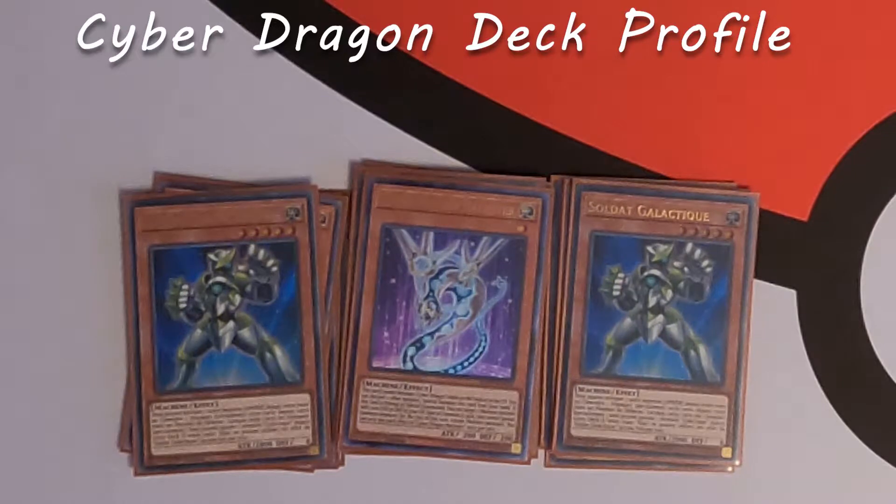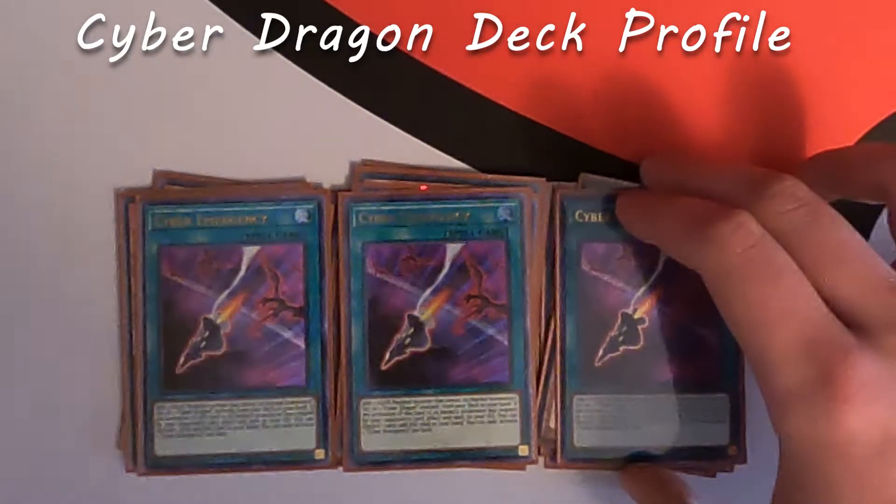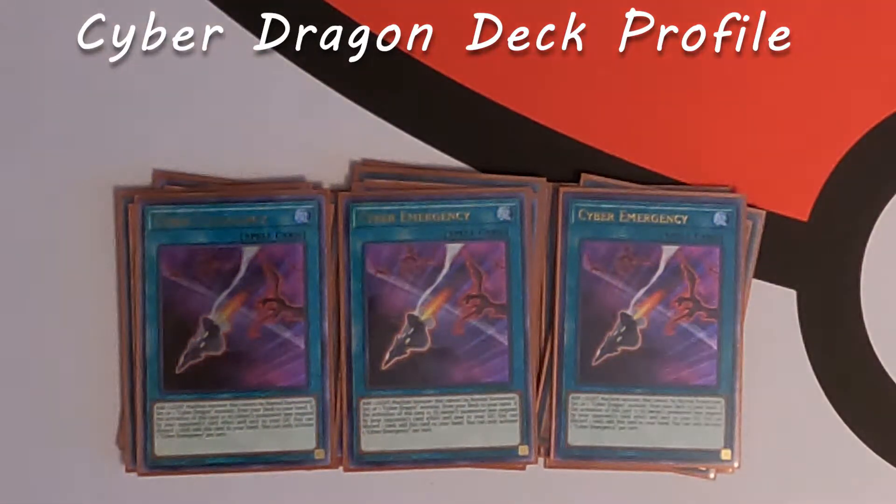Now we'll jump into the spells. First and foremost, we play three Cyber Emergency — this really just acts as a searcher. You can use it to search your machine monsters, which is basically the entire deck, and start your plays from there. It's a key starter and key extension for the deck, so you want to max out on those. Another card I like to play at two is Cyber Repair Plant — it's good for recurring resources, but not so good that I'd consider playing three. It has some niche uses and comes up every once in a while.